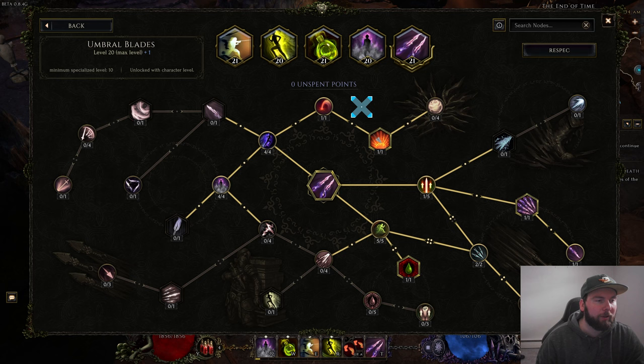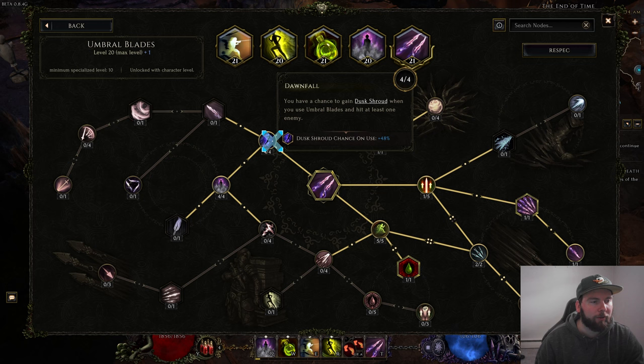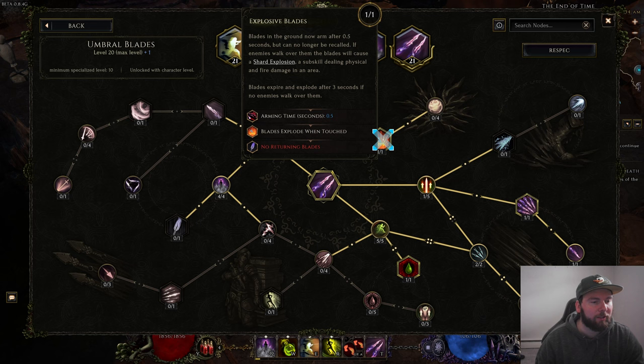For Umbral Blades, we have this set up for as much poison and as many blades thrown as possible, as well as having them trap in the ground so when they explode they apply poison chance again. If you throw through an enemy and that enemy gets hit by the explosion, they basically get hit twice with all your poison chance for a single throw — that's why it does so much damage. Four points in Downfalls for Dust Shroud chance, which also gives you a ton of dodge.